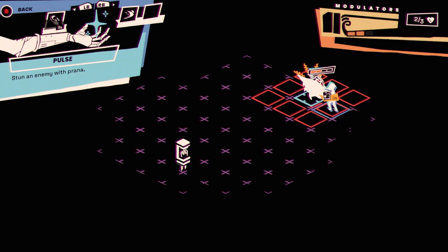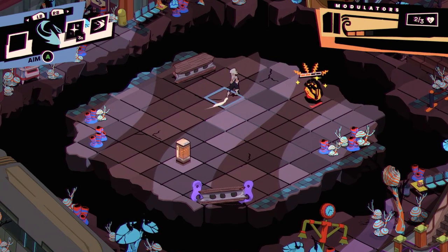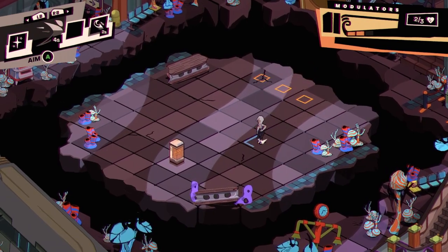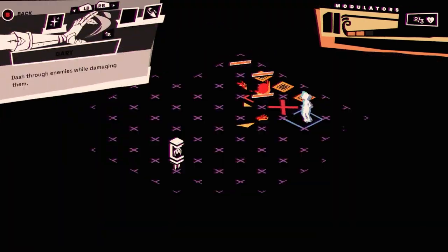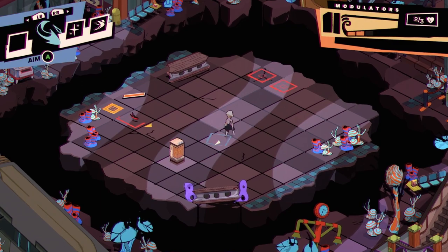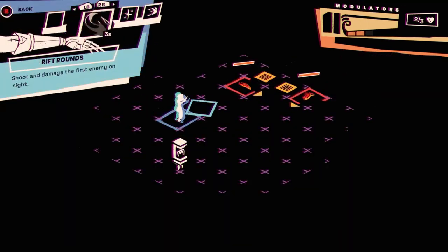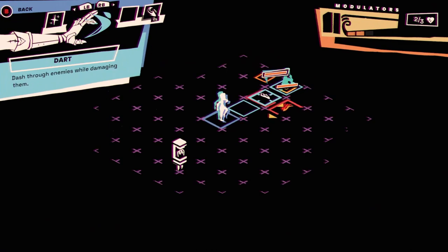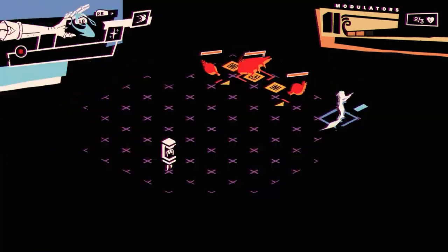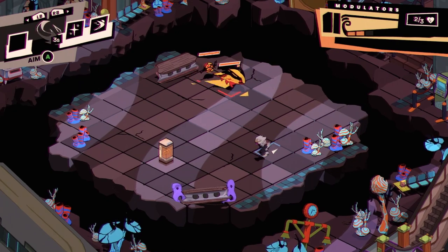They're about to do a special move, so I want to Pulse to stun them. Then we don't have anything off cooldown, so I'm just going to wait. It's kind of novel to have such flexibility on your moves — and whoa, that seemed to kill everything. It almost feels overpowered, but I don't mind. Those things on the ground — I thought they were traps, but they explode, so I could have used them for extra damage.